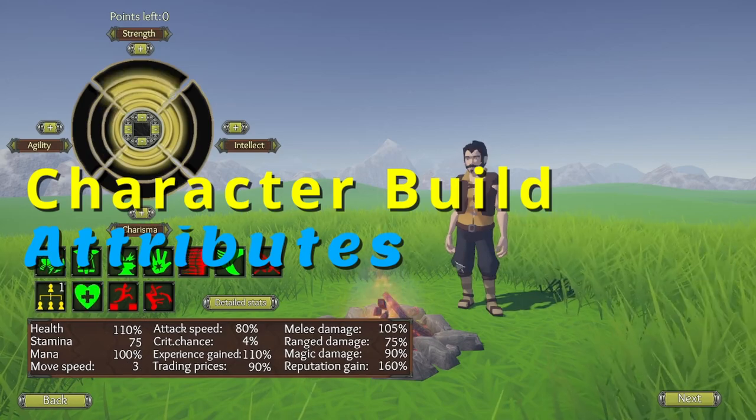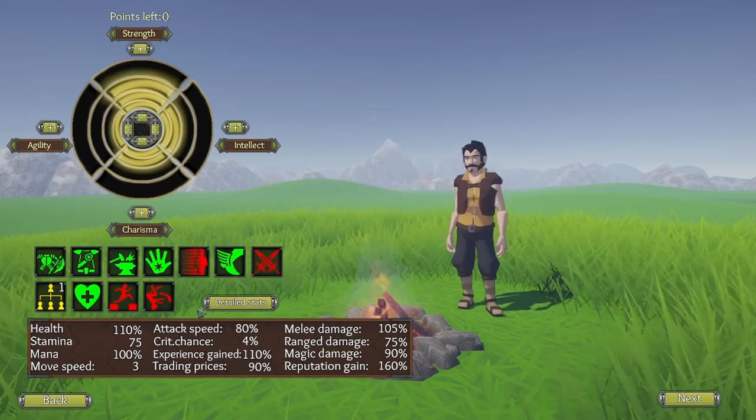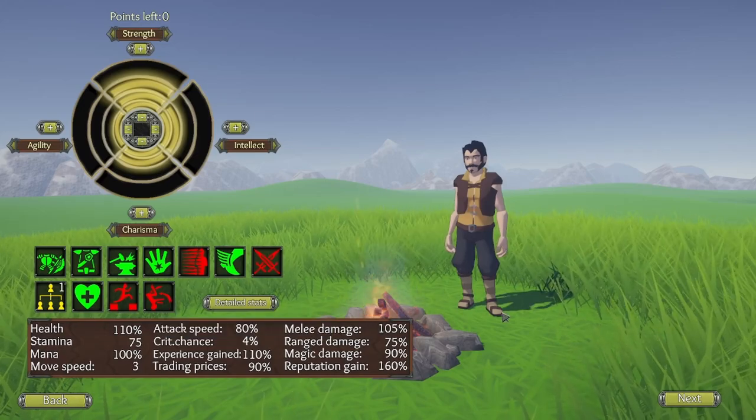Just going to have an all-round character. Agility only affects dodge, shield daggers, or double jump, but it's your build — you can pick what you want.